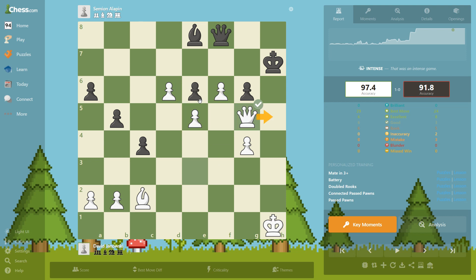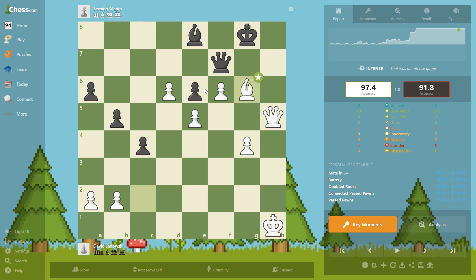We go in — we are threatening to check here and he cannot take because it's a pin, and then we're going to take this pawn. He goes there to protect; we still give a check. And then we sacrifice the bishop as the last trick — takes, takes, and d7. Game over!